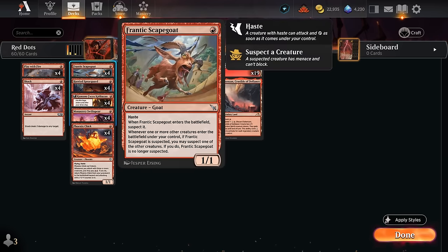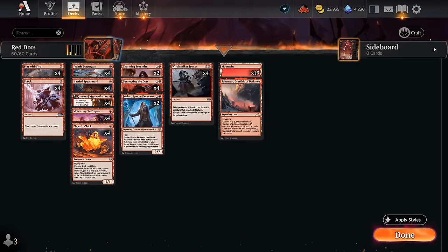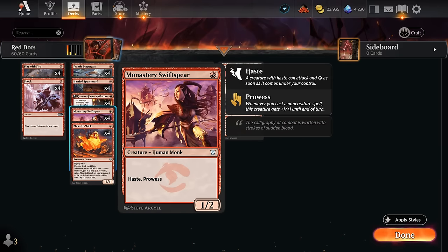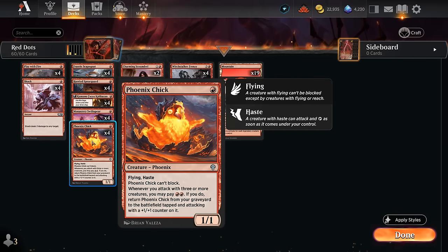Looking at our one-drops: there's the new Frantic Scapegoat, a 1/1 with haste that essentially also comes with menace and cannot block, and we can suspect a future creature to also give it menace. There's the Spear Guard, a 1/1 that leaves behind a 1/1 red token when it dies. Kumano doesn't need an introduction — it'll eventually turn into a 2/2 with haste. Swiss Spear is still one of the best one-drops in Standard and enables prowess. Then there's Phoenix Chick, an evasive 1/1 that can come back from the graveyard if we attack with enough creatures.